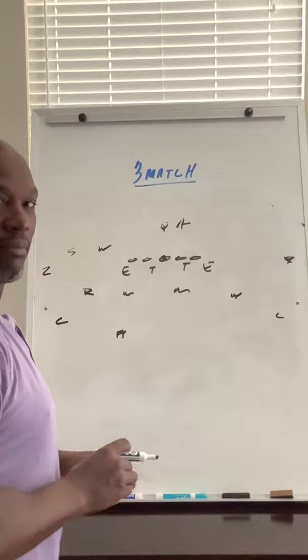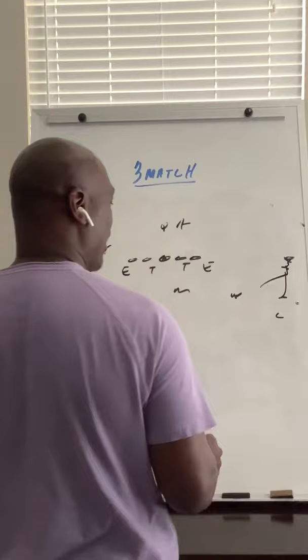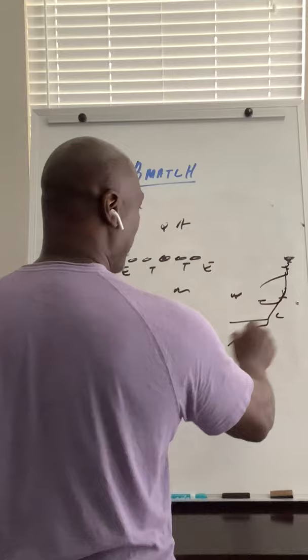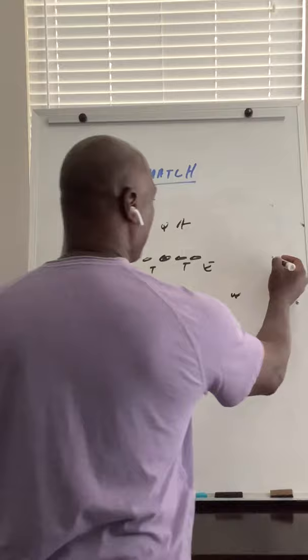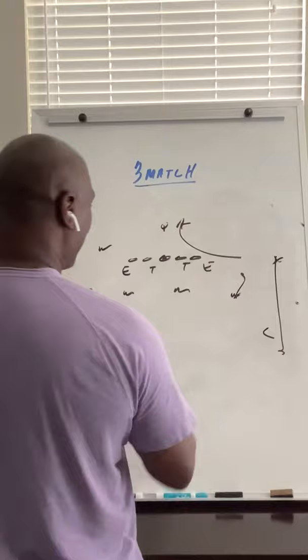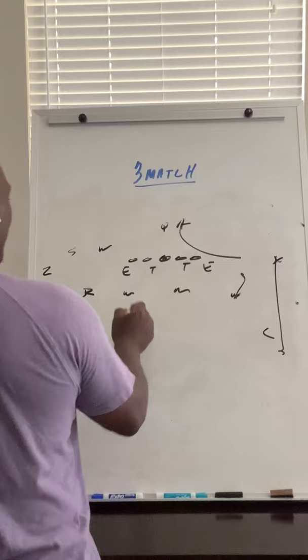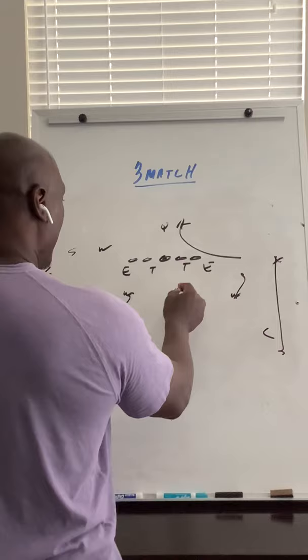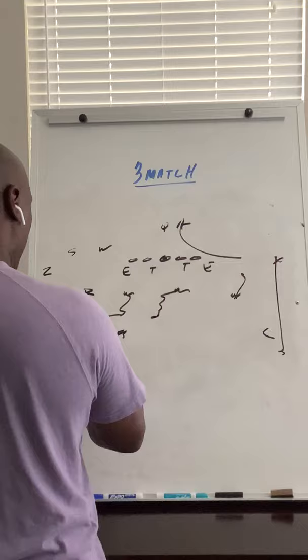If we've got three receivers to one side and one to the other, the weak safety basically has that one receiver man for man — that's the rule: if you have one, you've got him man, knowing you have help underneath on the snap, hitch, curl, dig, and post, and you're over the top. So cover him and eliminate him. This side, whatever they run, we still got eight guys in the box. We're going to go old school cover three: curl to flat, hook to curl. The linebacker will be a three dropper dropping to the trips side, playing middle hook, and then the corners have their deep thirds.